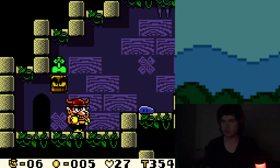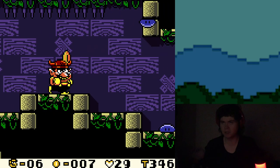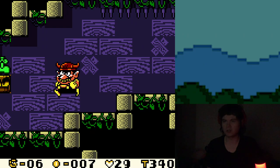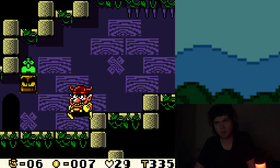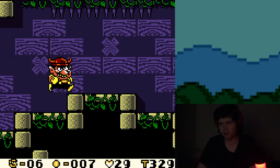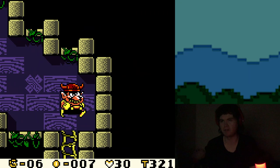I hate the Dragon Helmet — I think it's probably the worst of the three power-ups. You have the Bull Helmet, which lets you stick to ceilings, ground pound through blocks, and smash blocks more easily. Then there's the Dragon Helmet, which doesn't really do much — I think the only benefit it has is it can shoot blocks that you can't reach by yourself.